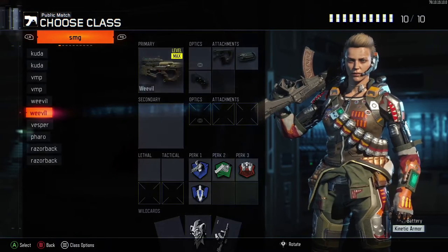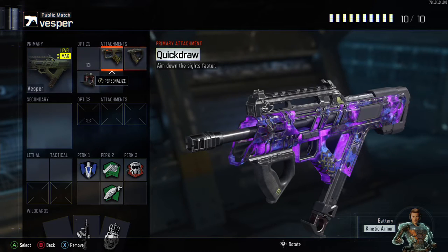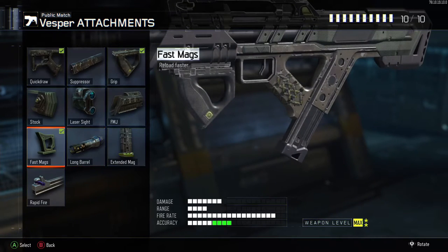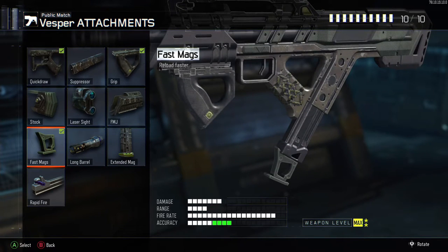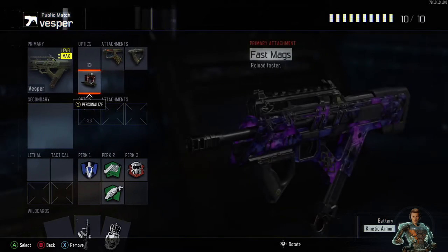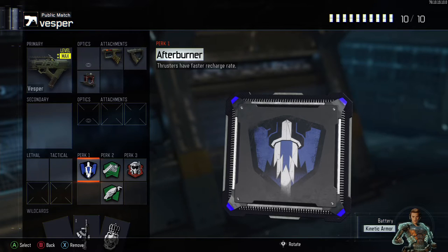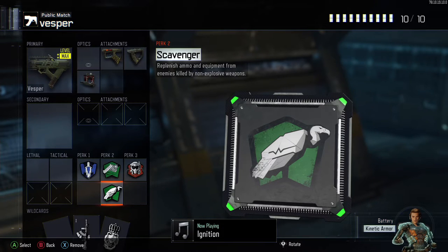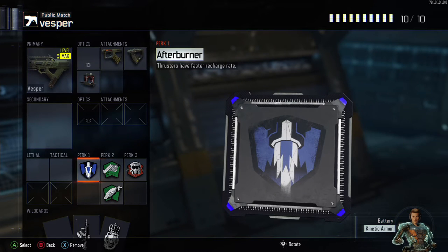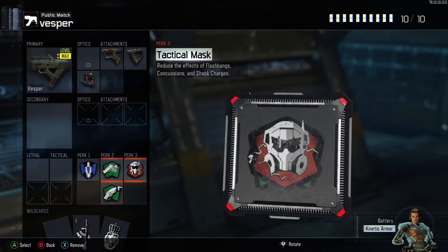Fast Hand and Blast Suppressor because I don't want to be shown on the minimap. That's it for Vivo. I have only one Vesper class: Quickdraw, Grip and Fast Mag. You can change Fast Mag to Extended Mag, but I prefer Fast Mag because of the fast reloading. For perks I have Afterburner, Fast Hand and Scavenger - you definitely need Scavenger for Vesper because you run out of ammo incredibly quickly, like after just 3 kills you have nothing left. And I have Tactical Mask as the last perk.